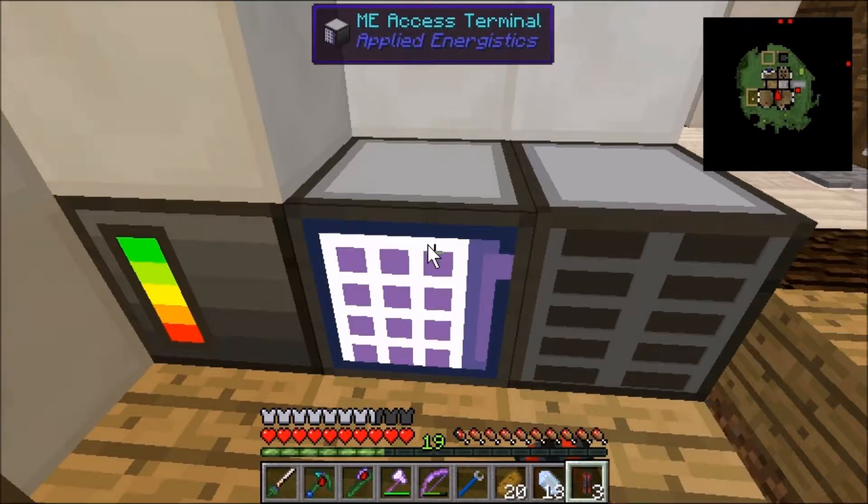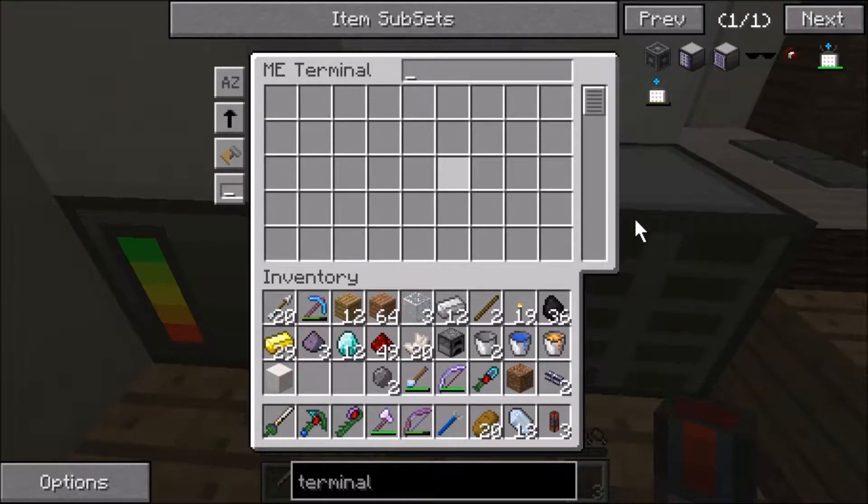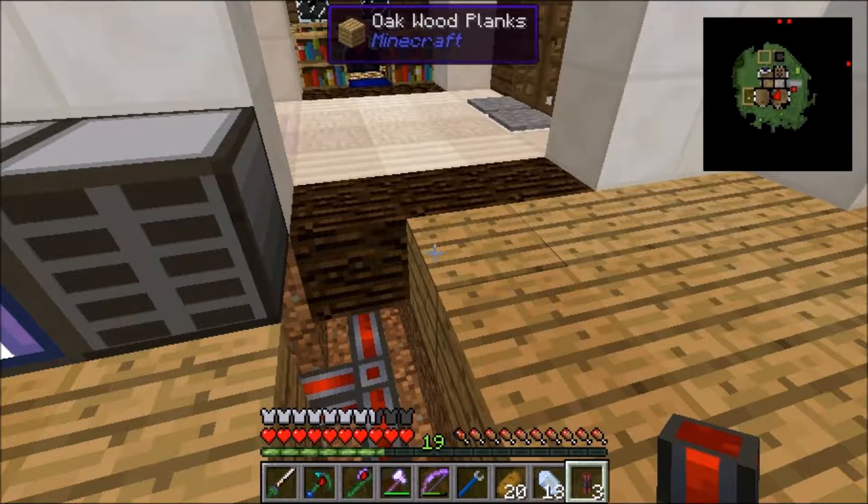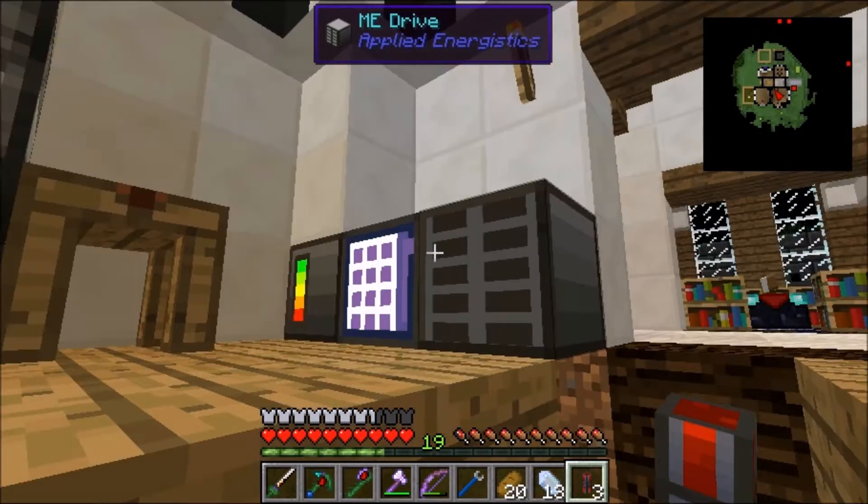I think it's working but we have nothing in the terminal because we actually have to make some drives. The drives are what actually stores all your items — that's what this ME storage drive is.